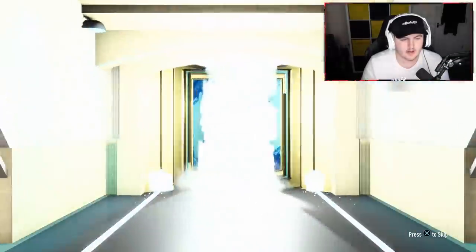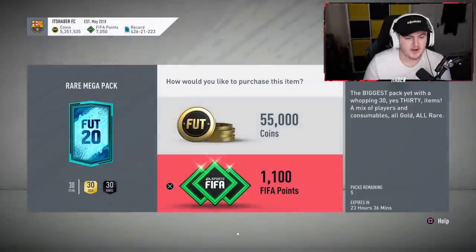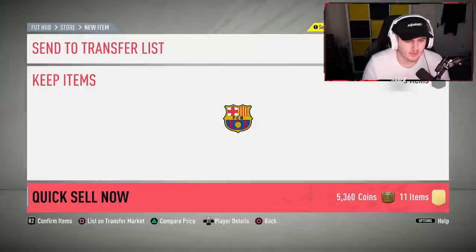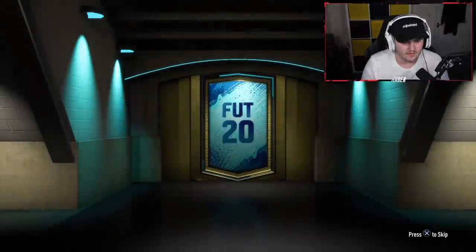Let's open up these rare mega packs and see if we can get anything good. We're looking for winter refreshes, war cards, and primo icons. That's gonna be nothing — next one. Come on, EA! We haven't even had a board yet. I'm trying to refill the club with 83s and 84s and we're getting absolutely nothing here.